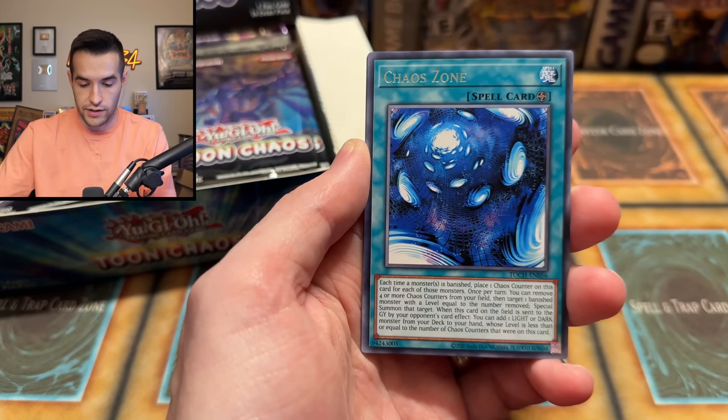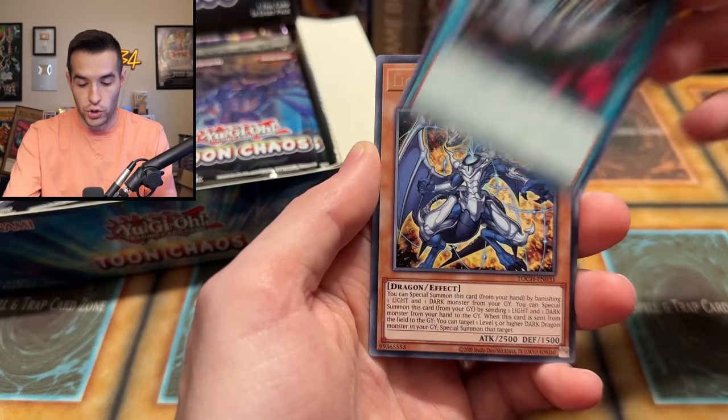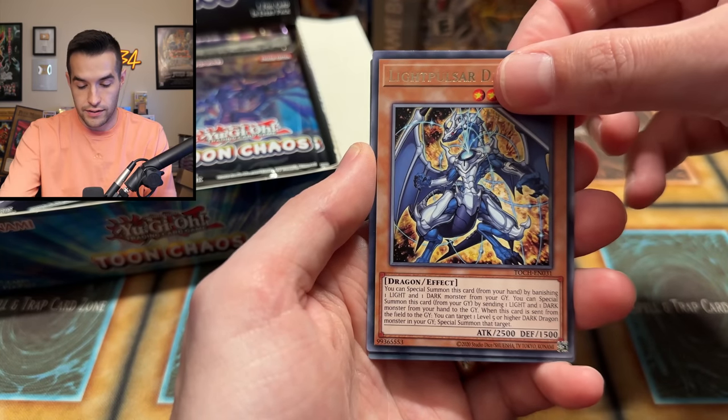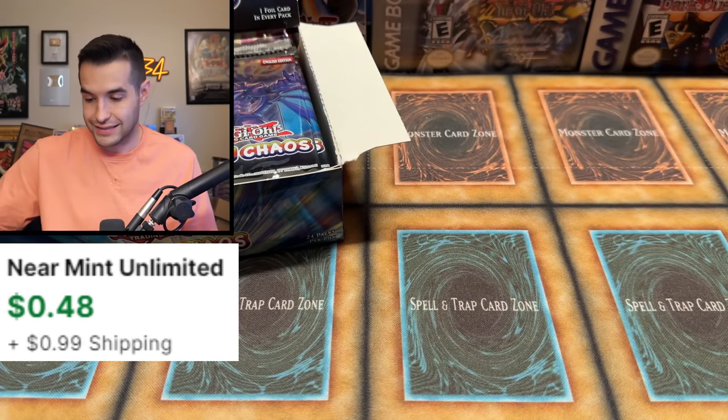We have the Keeper of Dragon Magic, Chaos Zone, Masked Hero Vapor, Toon World, Light Pulsar Dragon, and a Sublimation Knight. Okay, Nicholas, we're gonna need some better pulls than this for you.